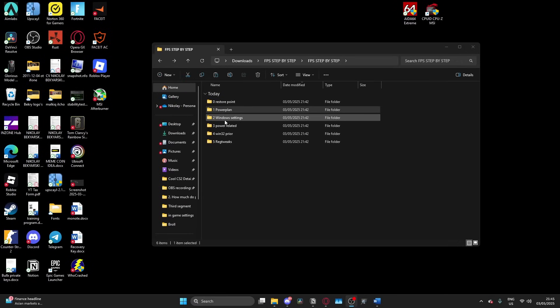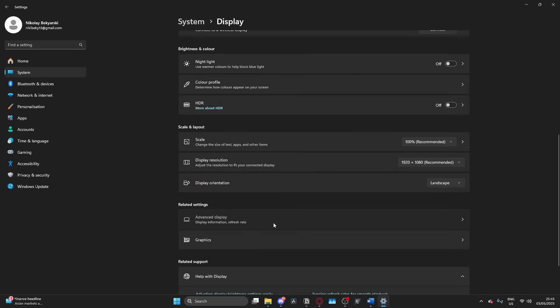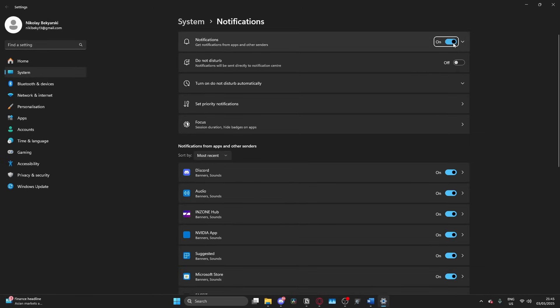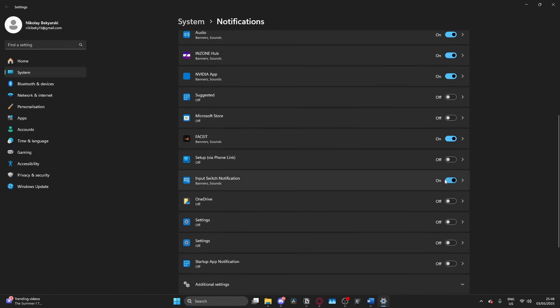Moving on to the third step, which is Windows settings. The first one is display — make sure you're running your screen's maximum refresh rate. On notifications, they can impact FPS especially if you get some whilst you're in-game, so you want to go ahead and turn them all off, or go through and select the ones you do not want.